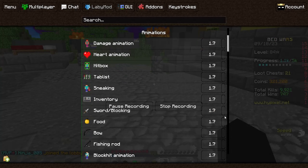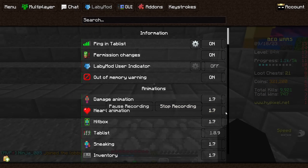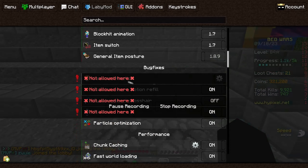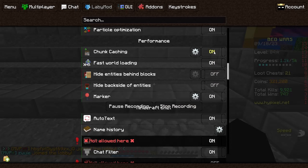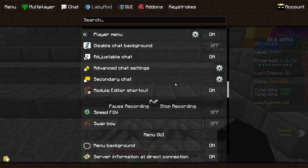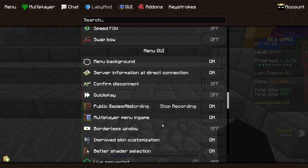So I have it on 1.8, which is better. This one is also on 1.8.9 — it doesn't matter. Hitbox fixes not allowed here. Performance — you guys can copy this. Minecraft chat I didn't change anything. PVP speed FOV is pretty bad so I turn it off. Swap bolt kind of doesn't do anything so that's also off.